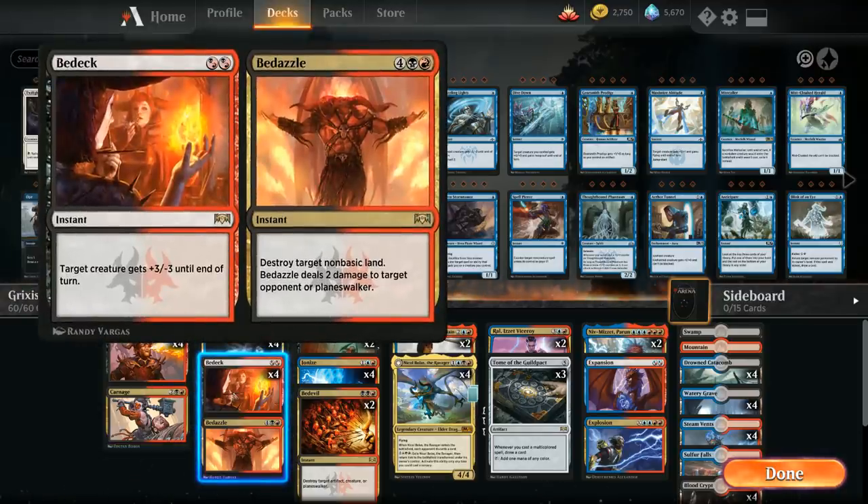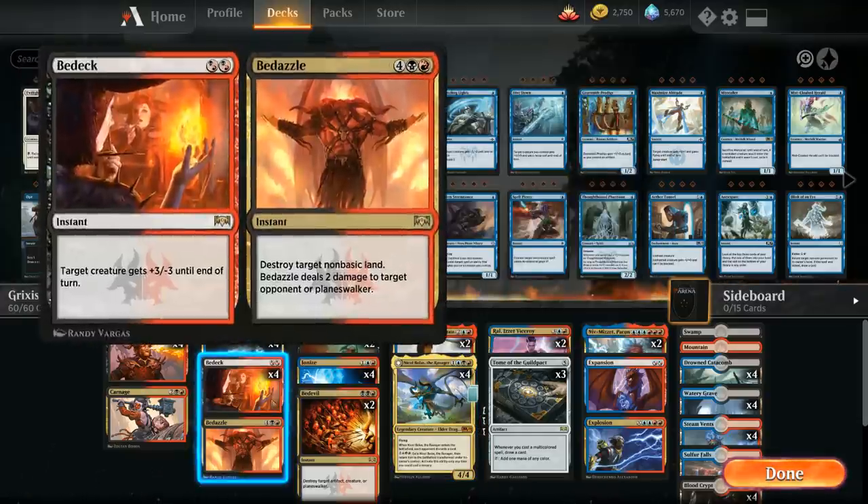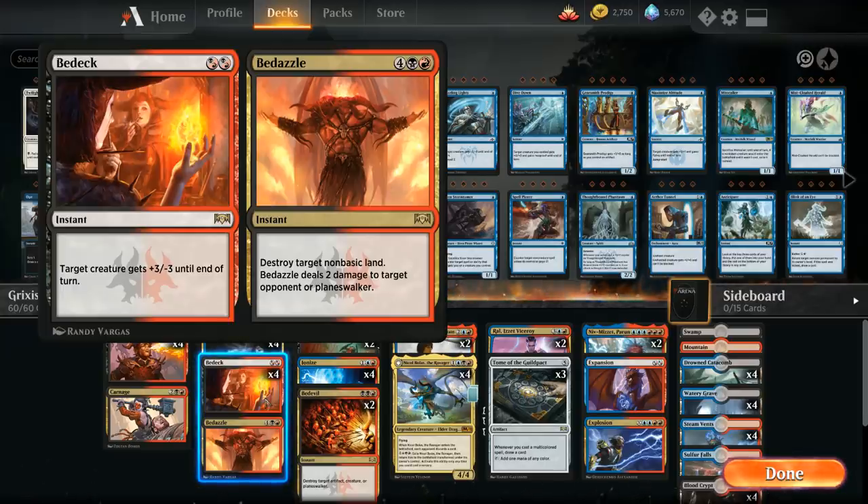At two mana, we've got another split card in Bedeck/Bedazzle. For two black-red hybrid mana, we get to give target creature +3/-3 until end of turn, so if it has three or less toughness it dies on the spot. We do have to be careful not to play this on the opponent's turn if they're running pump spells. It basically acts as a three-damage removal spell, and sometimes you can target your own Nicol Bolas—which has four toughness—so it survives and you deal three additional damage, essentially turning this into a Lightning Strike to the opponent's face. For control mirrors, Bedazzle destroys target non-basic land and deals two damage to a player or planeswalker.